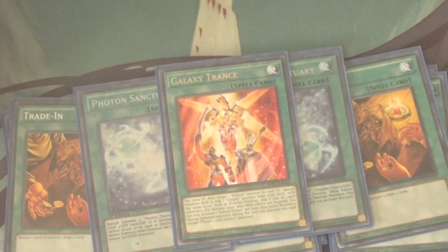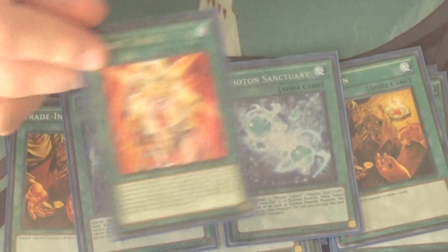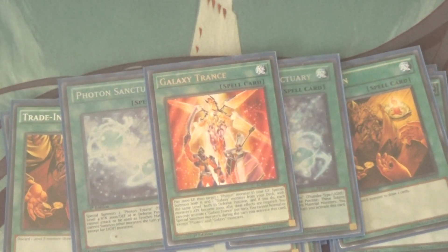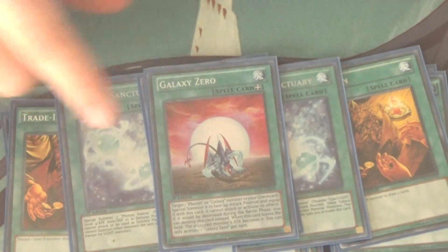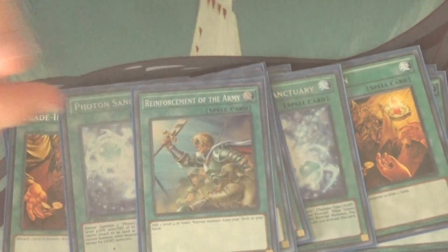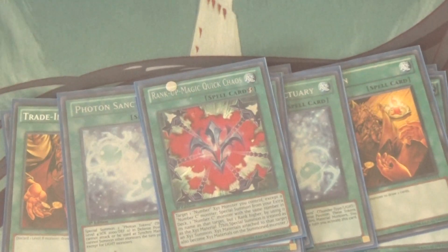One Galaxy Trance — this card is really good at times, but it's a bit situational and gimmicky, so I only really like it as a one-of. It basically gets out two monsters and it costs 2,000 life points. I really do like it as that just-in-case card. One Galaxy Zero — it's basically a Monster Reborn for Galaxy and Photon monsters, but it has heavy restrictions on the monster you bring out, so I only really like it as a one-of, especially since Monster Reborn is in the deck. Roda, since a good chunk of the monsters are Rogue Warriors, and then one Rank-Up Magic Quick Chaos so that we can make our Rank-Up Xyz monster — he is a beast.